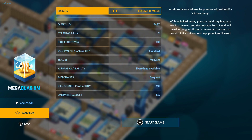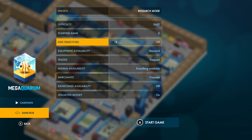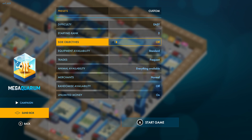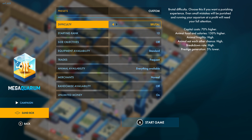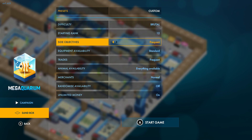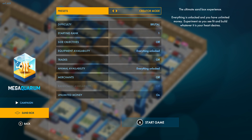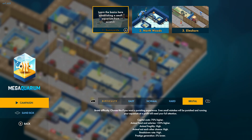There's fully unlocked, which is obviously everything going at the same time. Then there's the research mode, which starts at early rankings, lets you build up to see what's going on, allows frequent trades and merchants. You can also do custom settings — choosing your rank, difficulty, whether you have side objectives, and trade frequency. I like it because of the way it plays — it plays nicely. Quite impressed with this. It's been a game I've been genuinely enjoying.